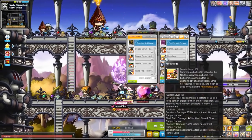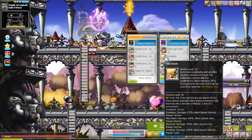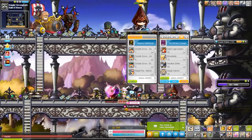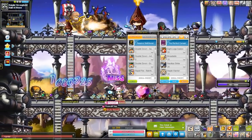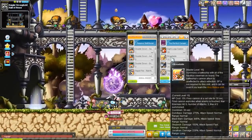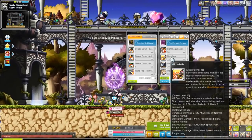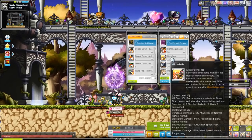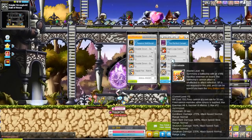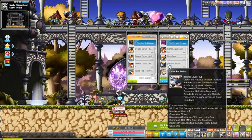Broadside summons crewmates on a ship to attack, and each crewmate has a different attack style — some are fast with long range, some are slow with high damage. It's somewhat RNG which ones you get, but they all help out and hit six enemies up to three times. The cooldown is 30 seconds, but the next skill, Nautilus Strike, can cut that in half.